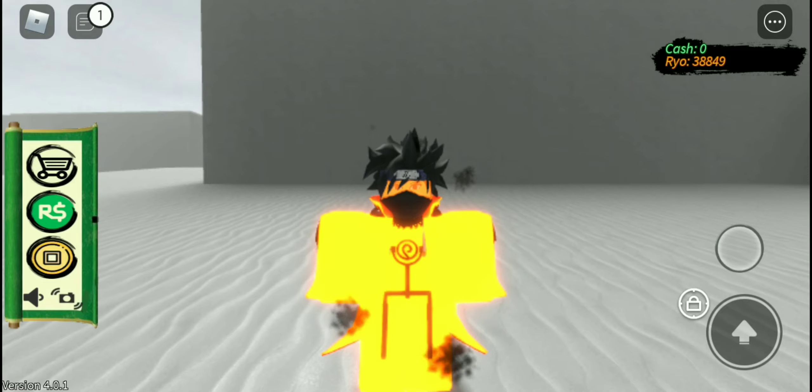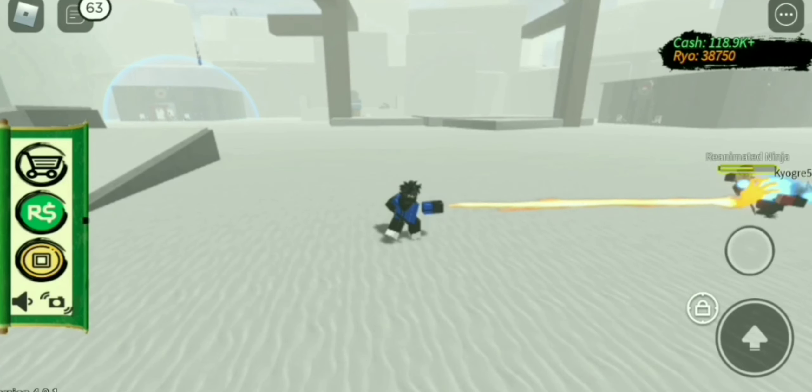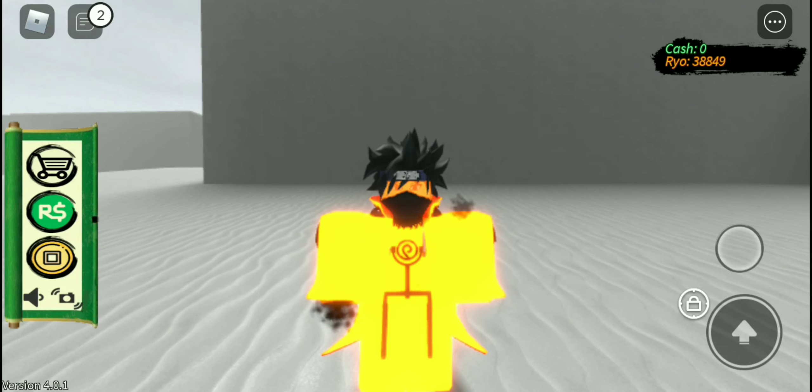In the number four spot we got QB Chakra Mode. This is in the number four spot because it has good health and speed, and the modes look very cool. The moves are very good, such as Karama and Planetary Rasengan. Super Mini Rasengan Shuriken became very good within the 4.0 update, and they all do good damage and are used a lot in combos. That's why I put this in the number four spot.